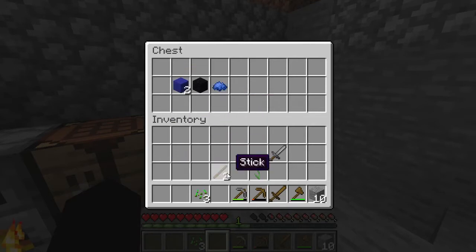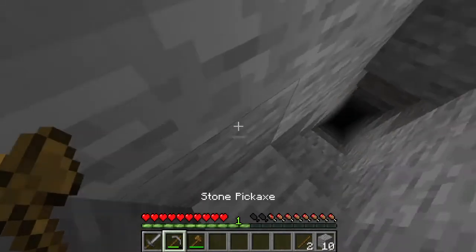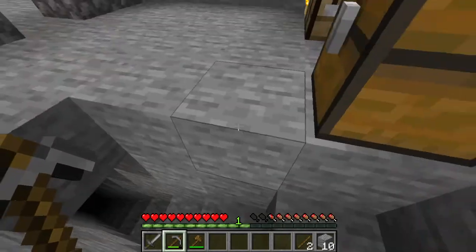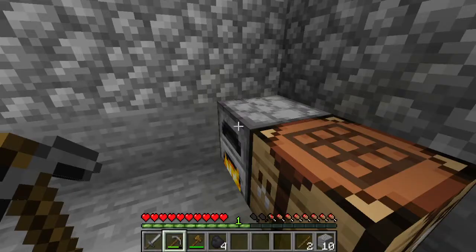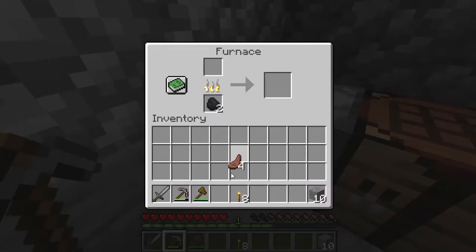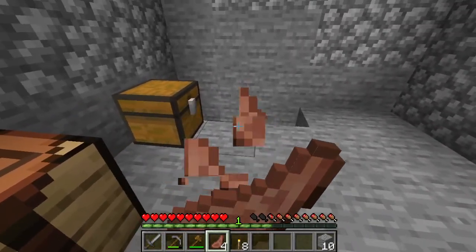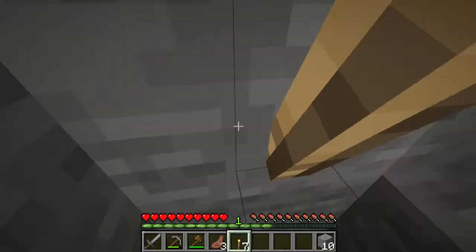I'll just dump some of my stuff in the chest — don't really need those right now. Let's go down. I'll probably make some torches, so I'll take out all the coal. Let's throw this coal back in and cook it. Now we have some food, and now we have the holy power of the torch.